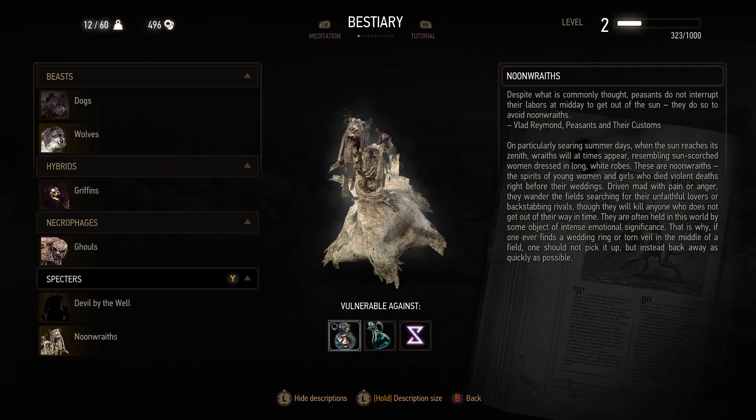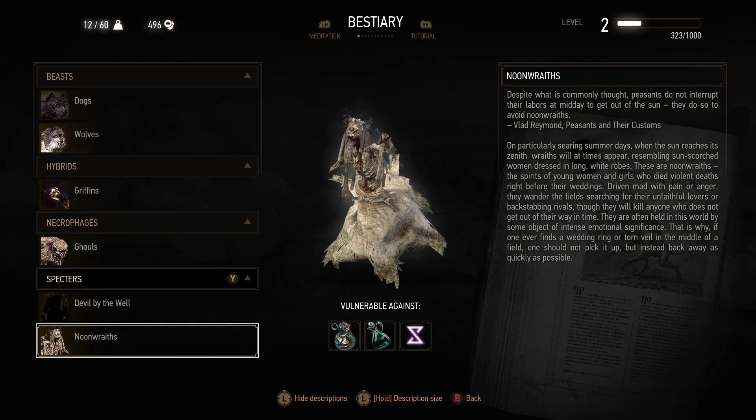Noon wraiths — despite what's commonly thought, peasants don't interrupt their labors at midday to get out of the sun; they do so to avoid noon wraiths. On particularly searing summer days when the sun reaches its zenith, wraiths appear resembling sun-scorched women dressed in long white robes. These are the spirits of young women who died violent deaths right before their weddings, driven mad with pain or anger, wandering fields searching for unfaithful lovers or backstabbing rivals. They are often held in this world by some object of intense emotional significance — if you ever find a wedding ring in the middle of a field, back away as quickly as possible.